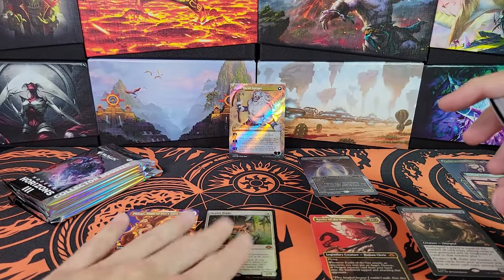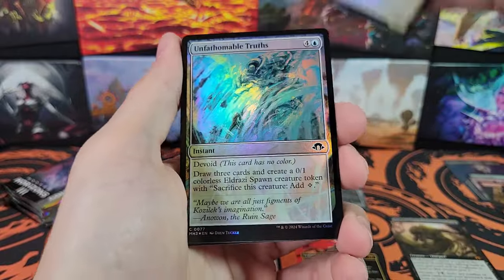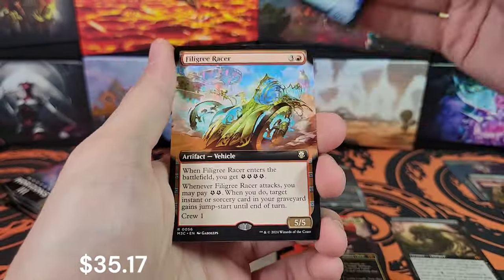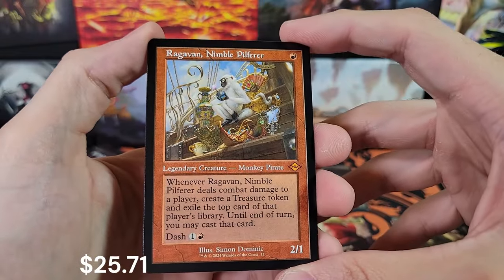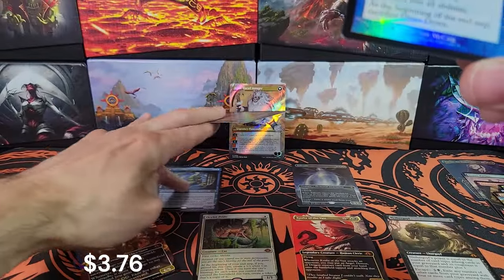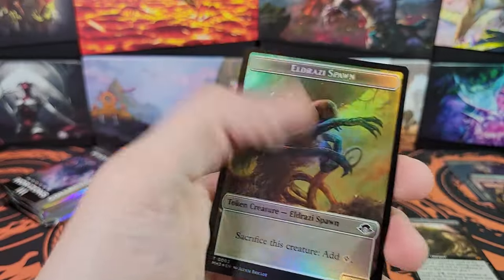That Ajani — it's got a little bit of glare, but when you have double rainbow foiling on it, it's going to be inevitable. Brain Surge and Jolted Awake, Tamio, Inquisitive Student — very nice, that can go on the top row. Filigree Racer, White of the Referee — oh, Ragavan! Very nice, non-foil, but hey, it's Ragavan in old border. That bad boy is definitely going up top. I'm pretty sure Ajani's probably worth more, but I'll check at the end of the video.